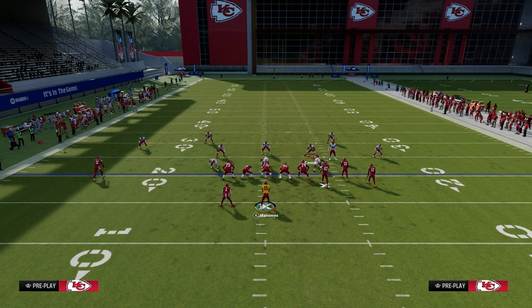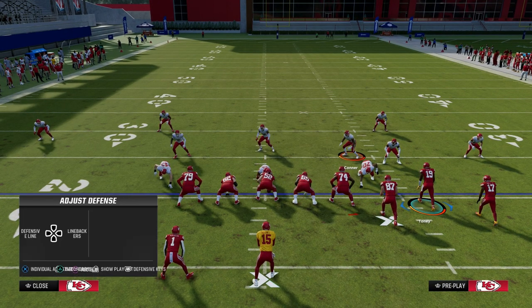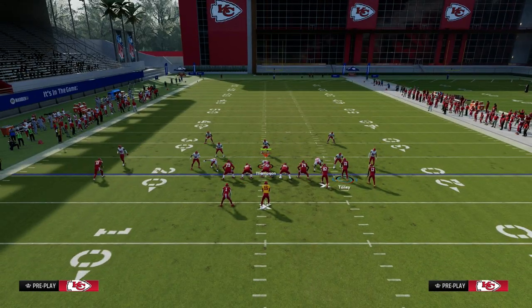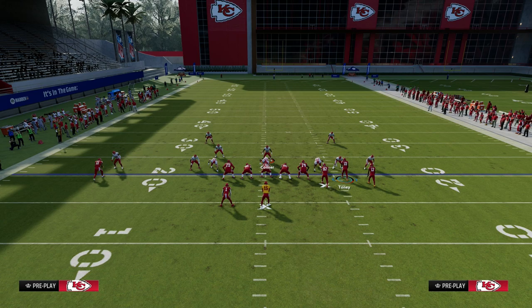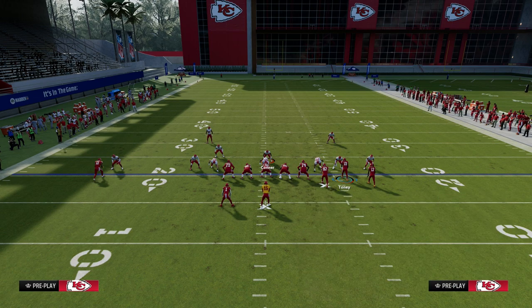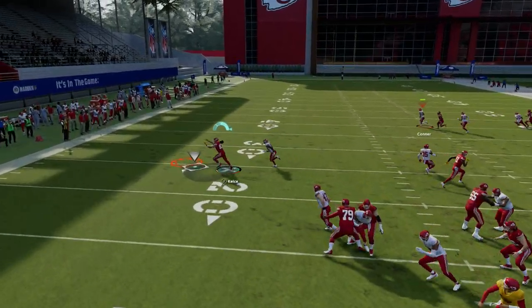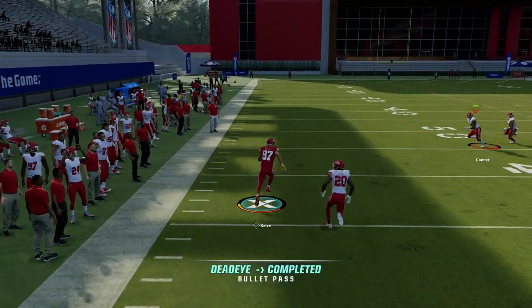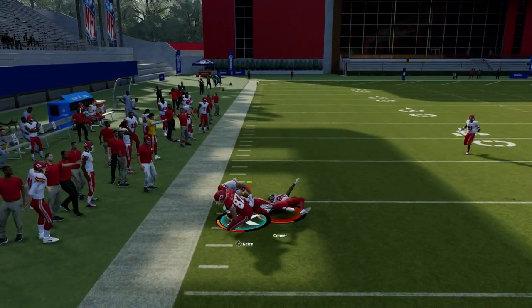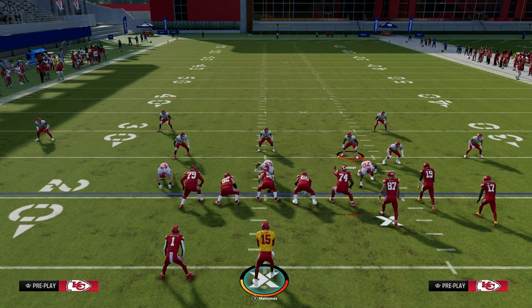You want to set up a quick man-beating route combo — something as simple as double drags and a streak corner on the right. I'm going to send 6 and drop the user out into coverage. Block the running back, slide right, and you see we're able to pick up the blitz. If you pick up this kind of blitz, you're going to have a big play ahead of you because you're going to have wide open routes everywhere. This is how I like to pick up all the meta blitzes right now in Madden 24.